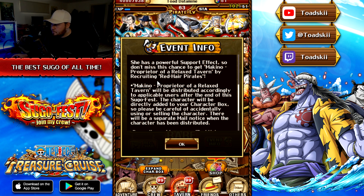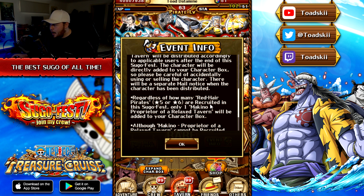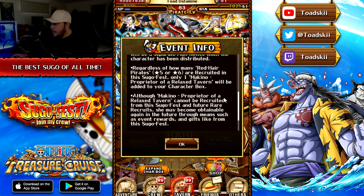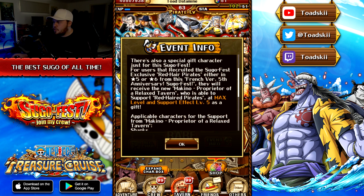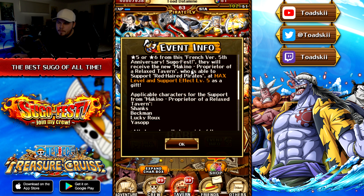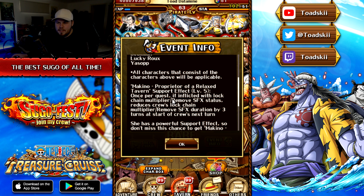I'm not really a big fan of this though. I feel like this should have just been another event where she was available after completing a certain number of runs so everyone can get her. It says regardless of how many Redhead Pirates you get, you only get one copy of the unit, and she cannot be recruited from the Sugo Fest or future rare recruits — though she may become obtainable again in the future through event rewards and gifts.